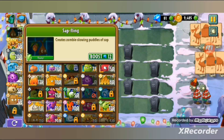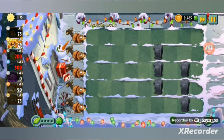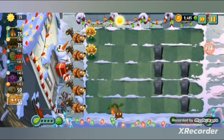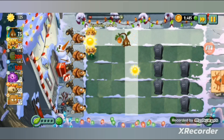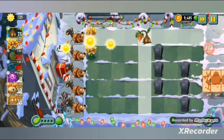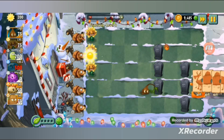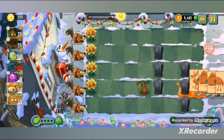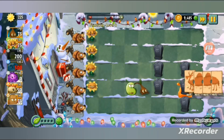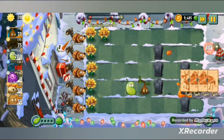Here are my plants for level four. I have Sap Fling - the featured plant - which creates slowing puddles to slow zombies. I'll start with two rows of primal sunflowers, put my Sap Flings around in the third row, then laser beans and winter bolts in the fifth row so they would be eaten first, giving the other shooting plants a better chance to survive.